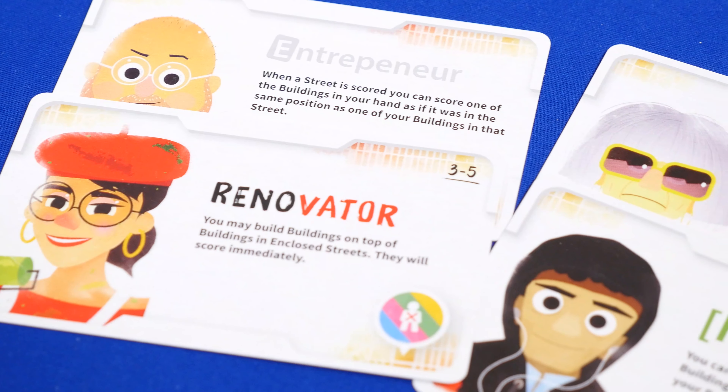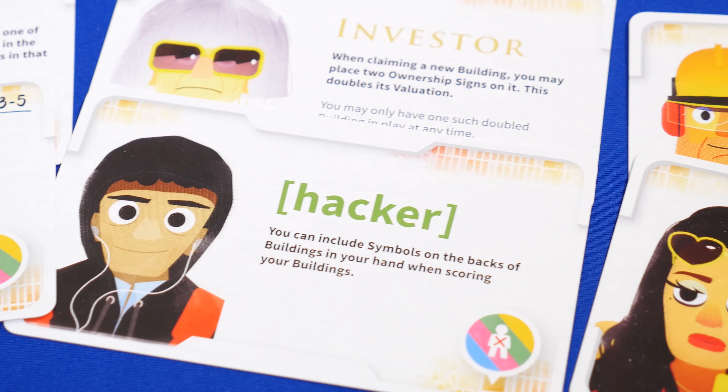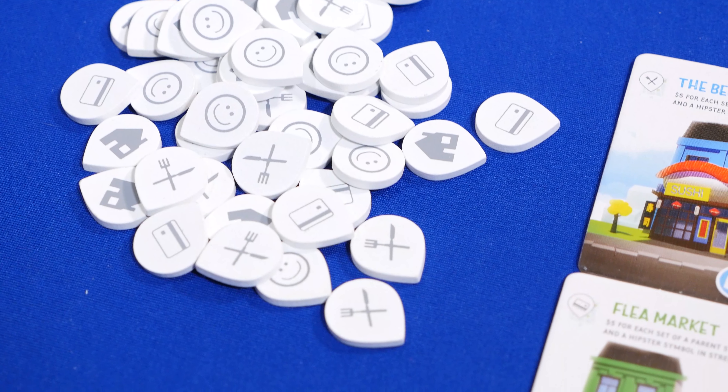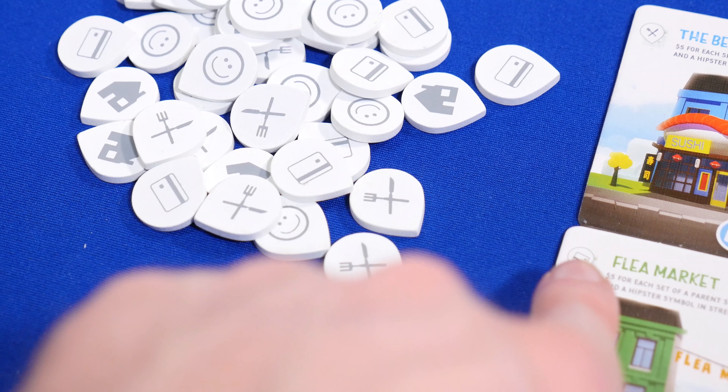The theme comes through fine with the buildings on streets and how the streets form, and there's a lot of replayability in the game with some of the other modules and components. Consultants add asymmetric player powers that are not recommended for your first game — and I would agree with that — but they do have some pretty cool powers. There is also another module that adds business tokens you can get throughout the game based on the tiles that you score.